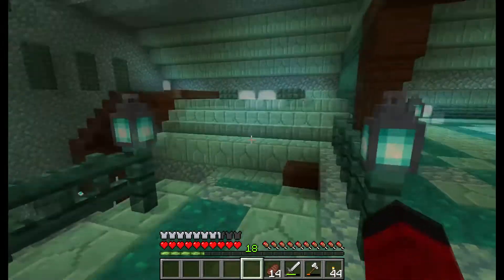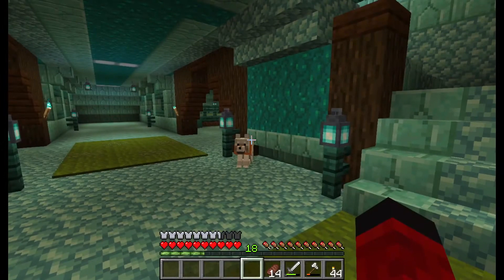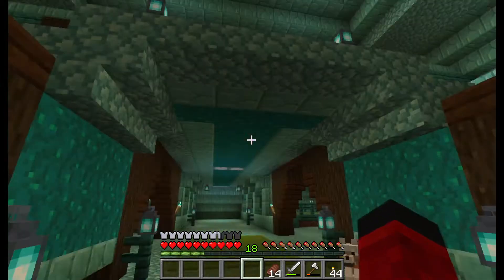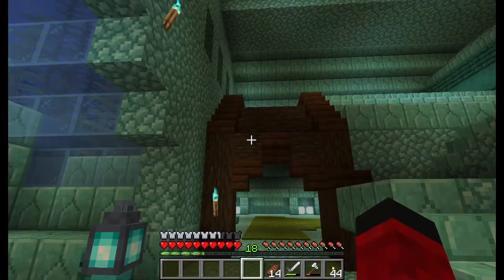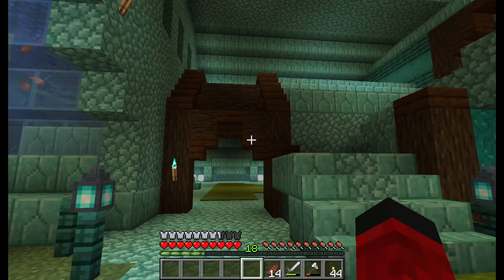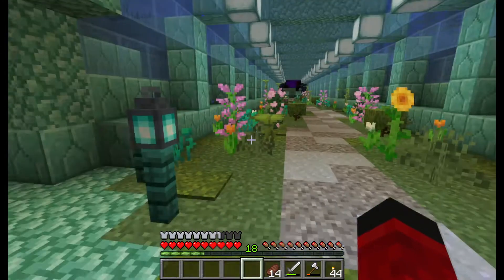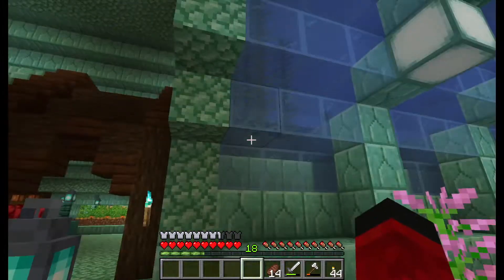Just basic light fixtures and chandeliers. The build palette is a mix of warped forest blocks with soul lanterns, and I wanted to put in some dark oak with the green from the lush caves. And I think it all mixed together really well.